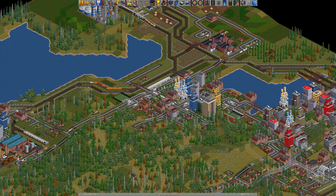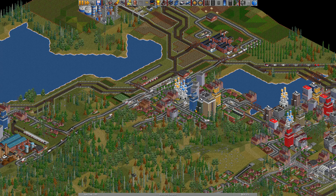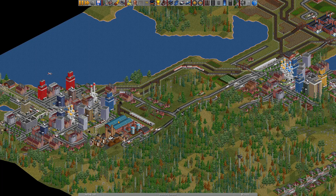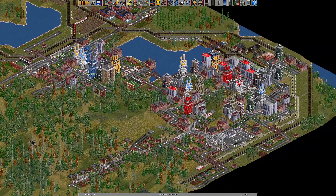Hello my friends. In these days I played a lot of OpenTTD and I built a transport network on tiny maps. This is our first tiny map, 64 by 64 squares, and I want to show it to you. This map is really small and has three cities. I connect these cities together with bus lines and airports.